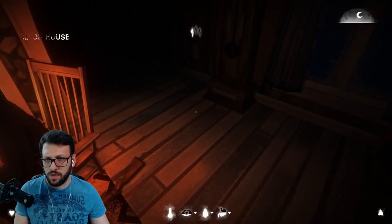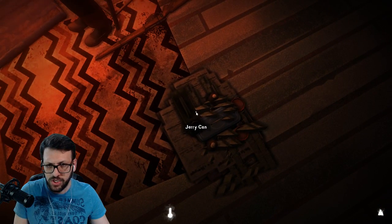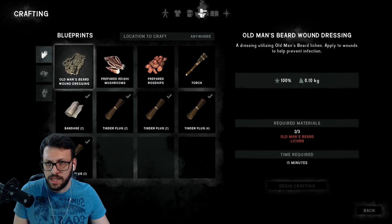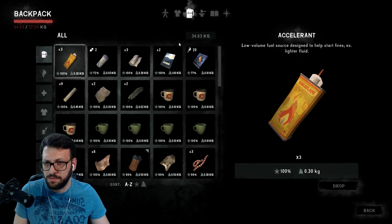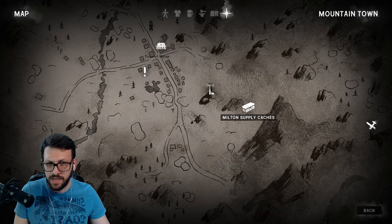So we have all the sheets over here. I don't even remember how many sheets I have. I think I kinda emptied myself. Let's check the map — now we have a map. And there is a crate over there. So we're gonna go from the Milton house and try to find the chest.